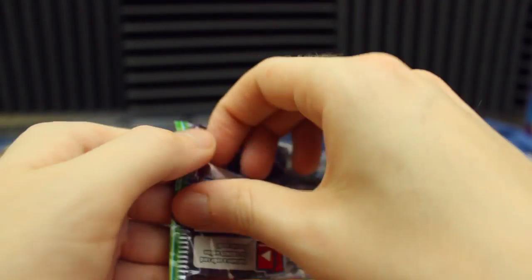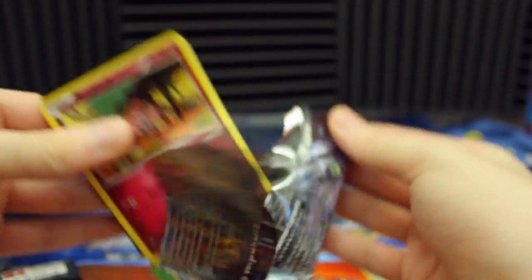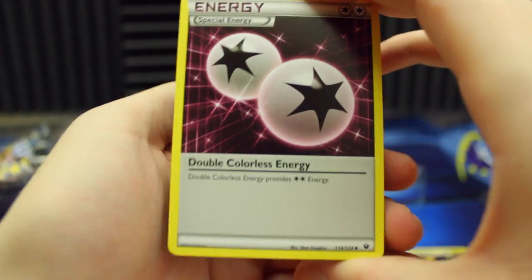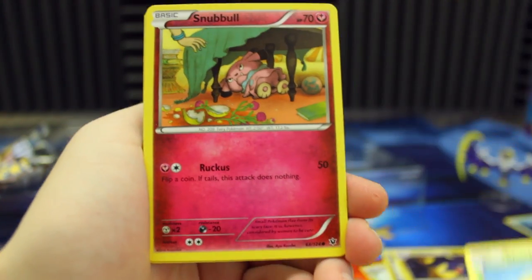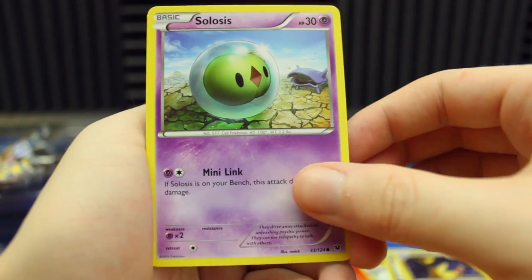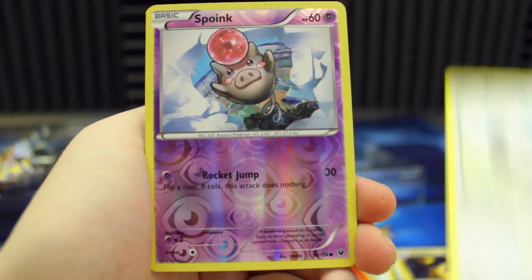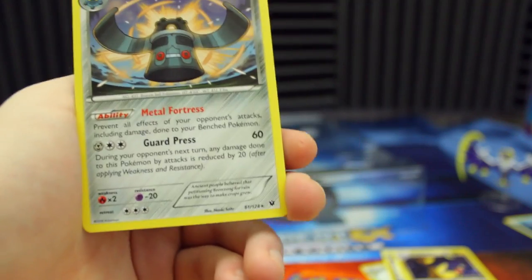Let's check out the Fates Collide pack. We've got Double Colorless Energy — which always looks more pink than colorless — Dome Fossil Kabuto, Shuckle, Snubble, Snivy, Clefairy, a very angry Shellder, Gothita, Minccino, Spoink Reverse Holo, and we got a Bronzong. I swear there were like five cute Pokemon in that pack — that was ridiculous.